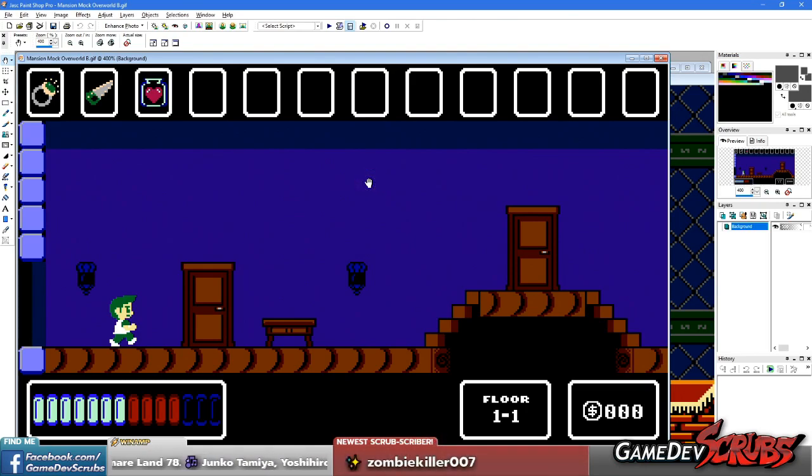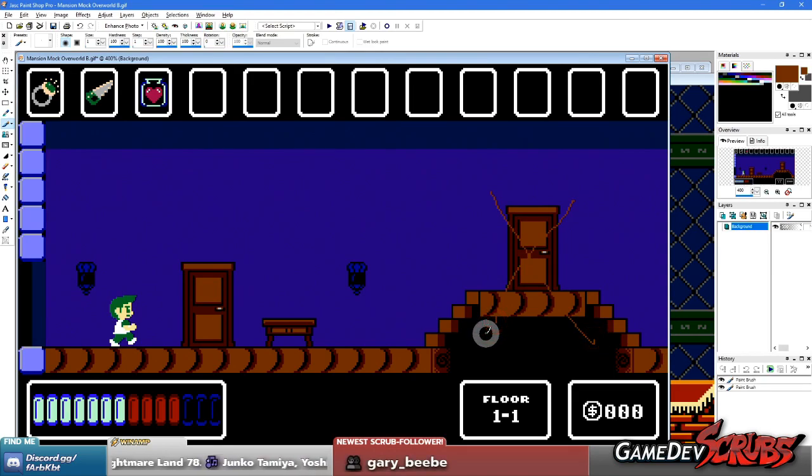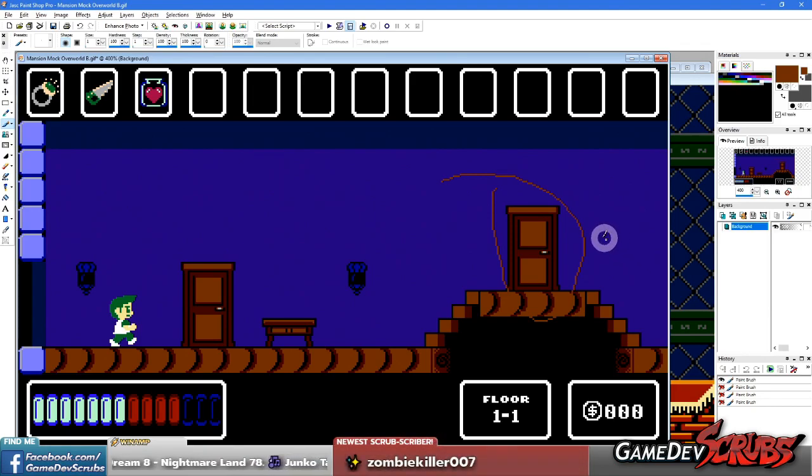Inside each level, you're going to have items you can get. Say door number two is locked — you go into door number one, you beat the level and come back out. But if you didn't get the key, you can't get into door number two. So you can keep going back into the level until you find the key. Once you get the key, now you can go into door number two — and say door number two has the double jump power. Maybe you can go to room three, but you can't get anywhere in room three without the double jump, which requires the key from room one to get. And so on and so forth.